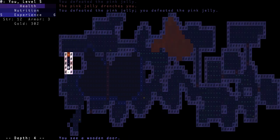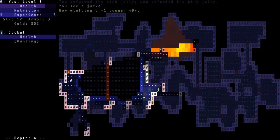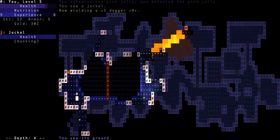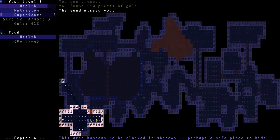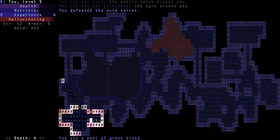This is probably a secret — yep, secret door! Let's equip the dagger again. The jackal is way over there, not gonna bother. And there's a toad — oh boy, I hate toads. Toads cause hallucinations, which isn't so bad but it's just kind of annoying.